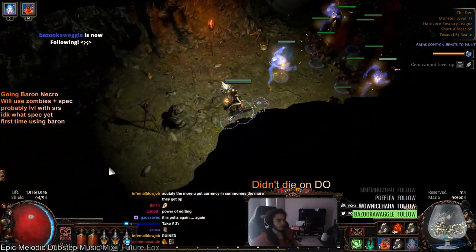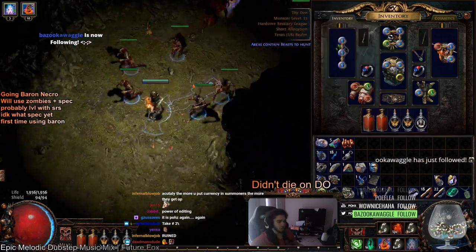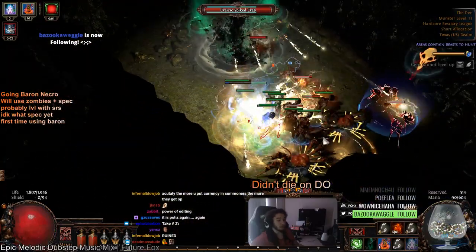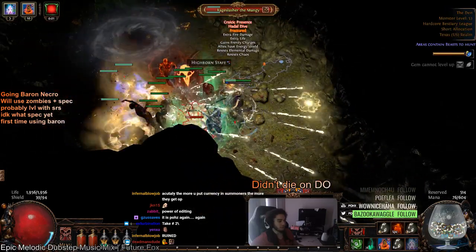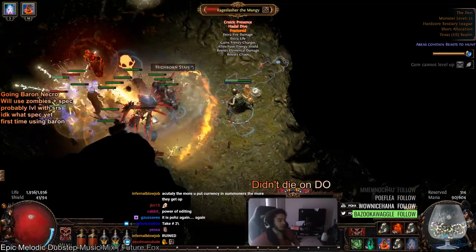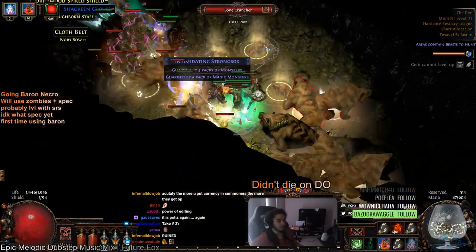Nothing is too expensive on my character — even the four off-color Baron is really easy using the Vorici jeweler method. I'm just using really random gear like a Life Sprig that doesn't do much, but I want to show you how the character performs. Here's a red, pissed-off mob getting smacked. I don't have Elemental Equilibrium or any curses on yet either, and those will make a significant damage increase, but for now I haven't really needed it — everything pretty much dies instantly, unless it's like that guy.